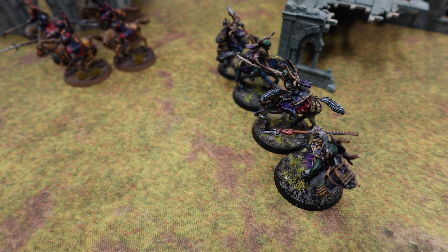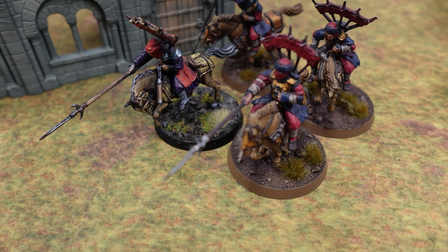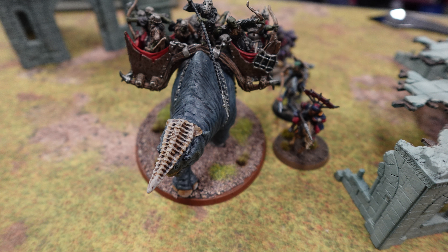I deployed in a shield wall with cavalry on the flanks — standard formation. Because of the reduced missile range from Clash by Moonlight, he had to come forward and deal with me. I spread my dudes out a bit, sent cavalry around, and left a Helm-sized gap in my formation. Turn 2-3 we were lined up across from each other. I hit with loads of throwing spears but didn't do too much damage — dismounted one, killed another. His bows were essentially ineffective.